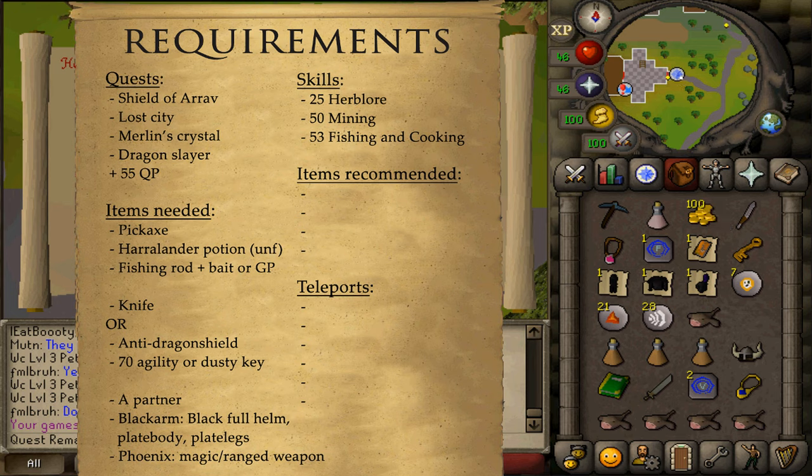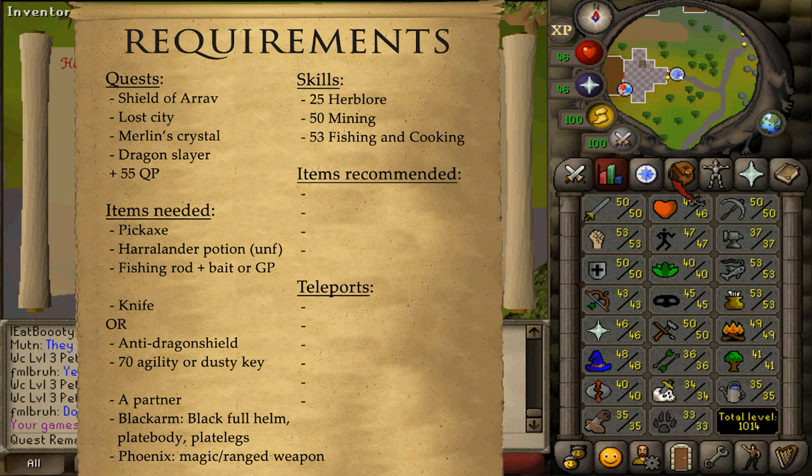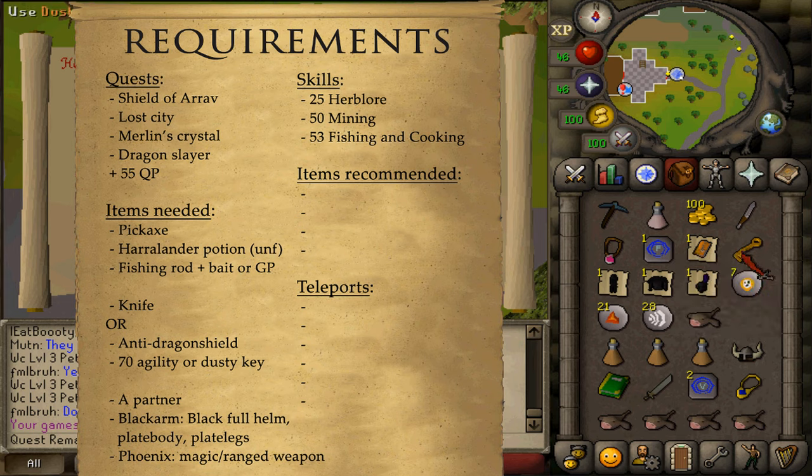If you would like to complete a Wilderness diary task during the quest, you will also need to bring along a knife to cut some web, as well as some food to pass aggressive black knights, possibly also other supplies, and one teleport to the Lava Maze. If you don't want to fish Lava Eel in the wilderness, then you will need to bring along an Anti-Dragon Fire Shield and have either 70 Agility or a Dusty Key. This Dusty Key is also obtainable during the quest, and you will also need one teleportation method to Taverly Dungeon.